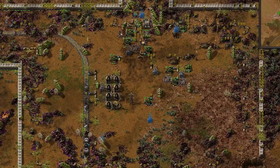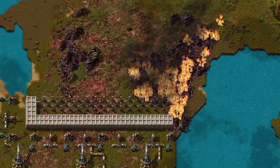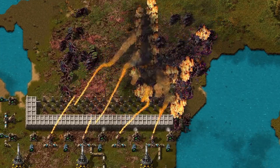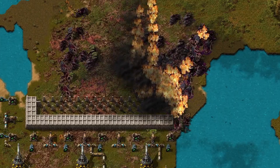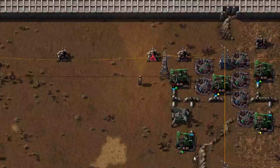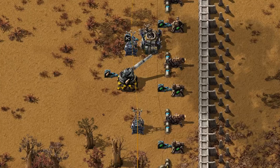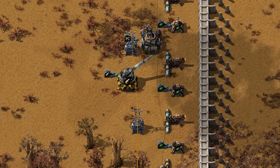And the further you go into the game, the more outposts you'll have. One or two isn't too bad — you can check manually every now and then — but when you're managing 5, 10, or even more, it becomes overwhelming. You spend more time running around fixing walls and refilling ammo than actually growing your factory. Defenses don't maintain themselves: gun turrets need magazines, flamethrower turrets burn through oil, artillery turrets require a steady supply of shells. If you don't keep them stocked, they'll simply stop firing when you need them the most.